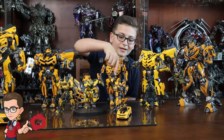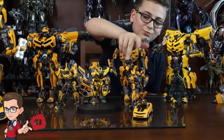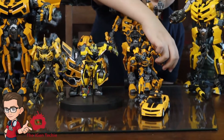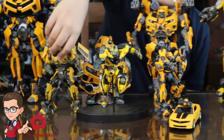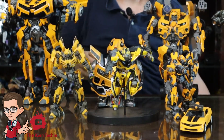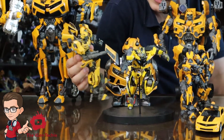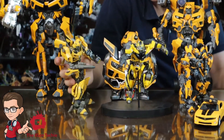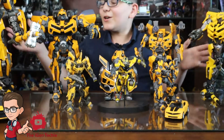Now we come to the smaller figures. I'm not sure exactly what this one is but it's accurate and the wrist can move. Not much to say — it just stands on your desk. This is the DMK Bumblebee, a very accurate representation of Bumblebee in a small figure.